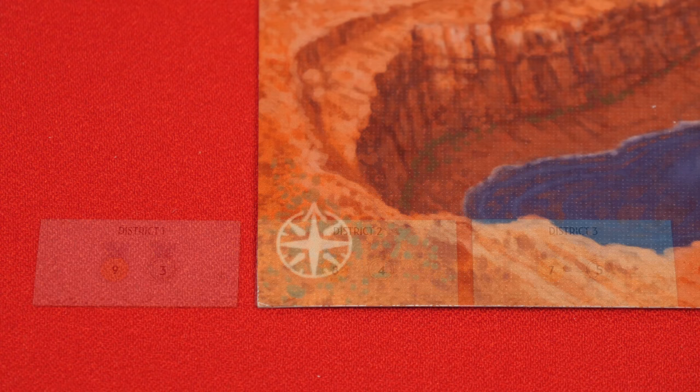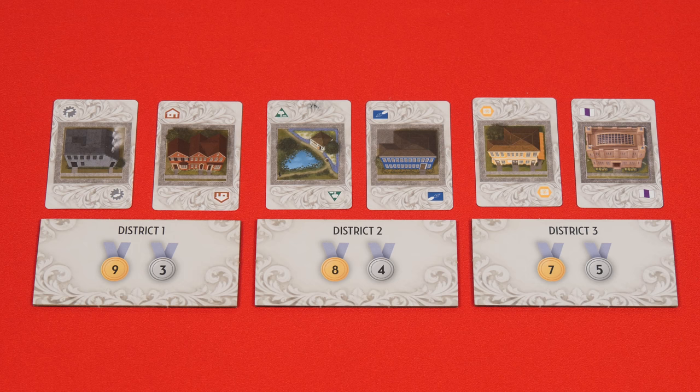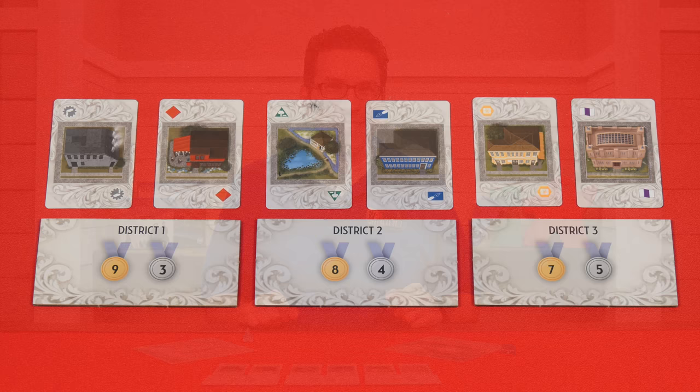These are the three district scoring tiles which you'll place in the center of the table. Then shuffle these seven district cards and randomly deal two face up above each scoring tile. You'll have one left over to discard, unless one of your pairings within a district puts the house and the factory directly together, in which case you'll discard the one on the right and replace it with that seventh undealt district. And that's the setup.